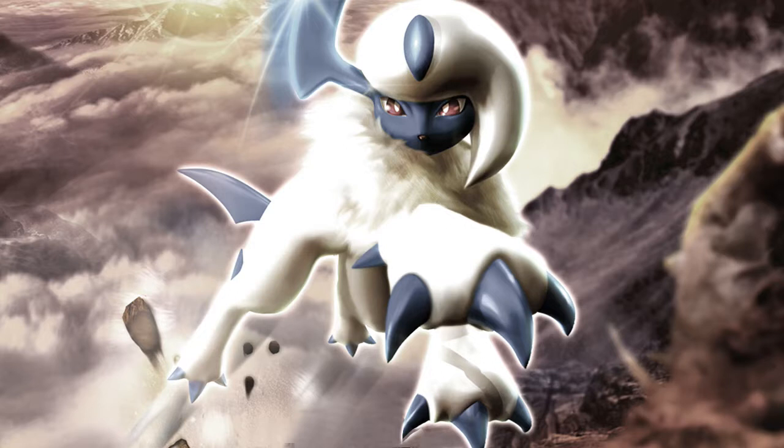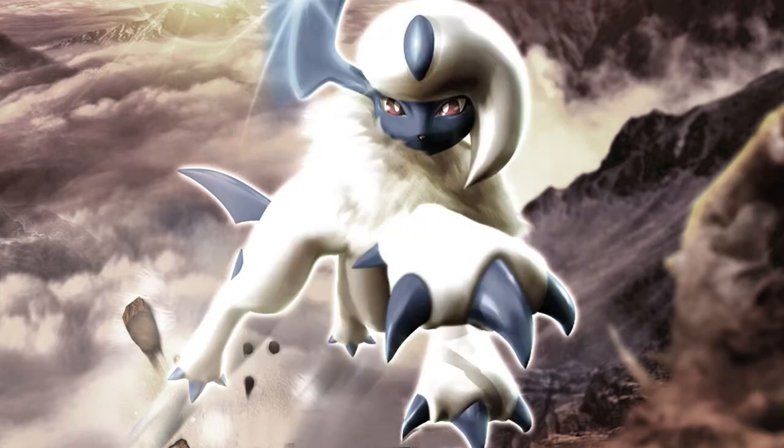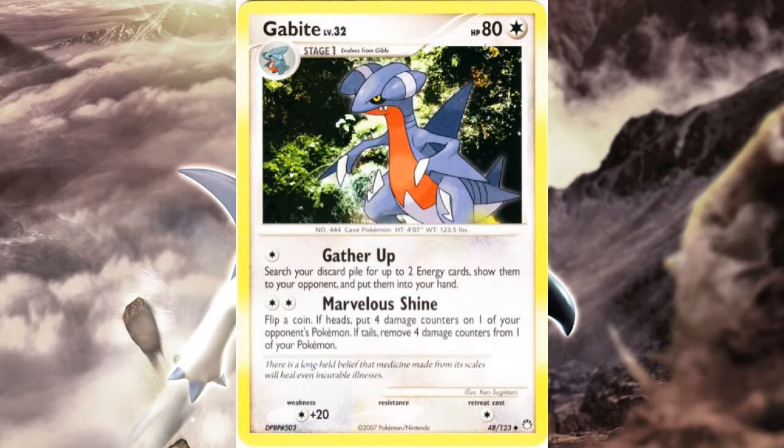Gabite is pretty straightforward. All three DP prints share the same stats, but POP Series 9 Gabite is the most inferior when comparing attacks. My favorite of the three is Mysterious Treasures Gabite — not only does it have the best art, but Marvelous Shine is very interesting. You flip a coin: heads puts four damage counters on an opponent's Pokémon, tails heals 40 damage from one of yours.